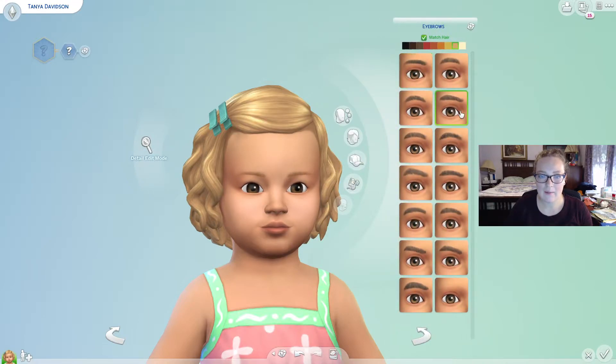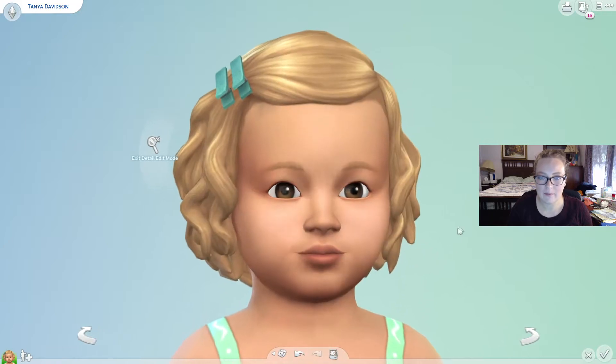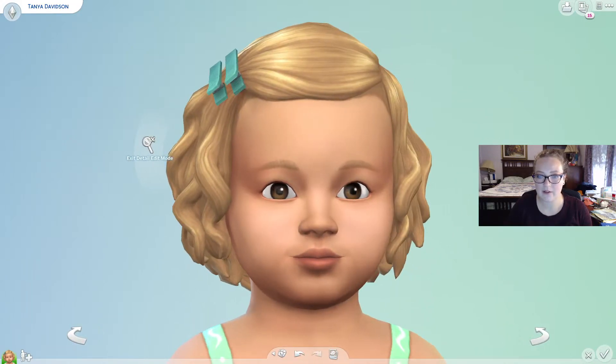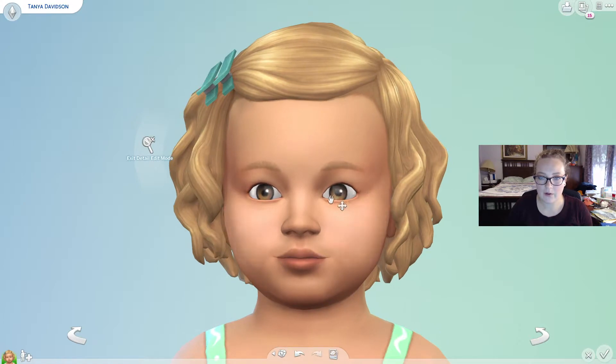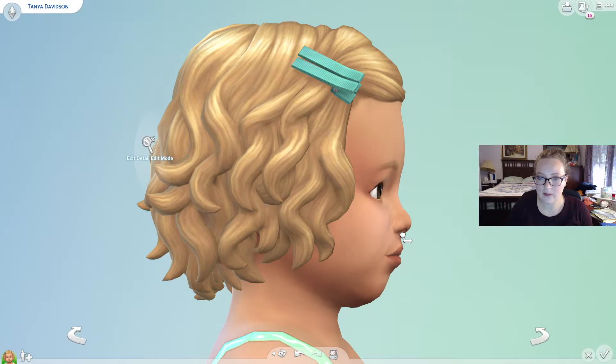Let's get her some nice looking eyebrows and adjust her face a little bit. Those are pretty big eyebrows for her — those are nice. Let's give her some sweet eyebrows, adjust them out a little bit. We'll make her eyes. I like where her eyes are. Let me go into detail edit mode here and adjust her eyes a little bit. We'll make her pupils a little bit smaller because they're a little bit big. Can we rotate the eyes in toddlers? I guess not. I never do this with toddlers, so it's interesting to see how it's different compared to adult sims.